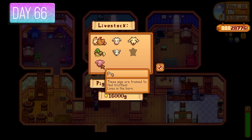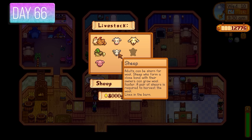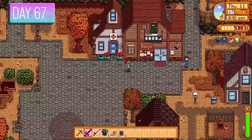I purchased a pig today for 16,000 gold — I needed it for a truffle for a community center bundle. Later that day another help-wanted quest appeared: four red slimes for 500 gold reward. I spent the rest of the day in the mines killing red slimes just to complete that quest.